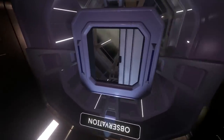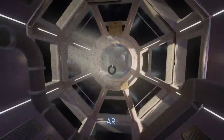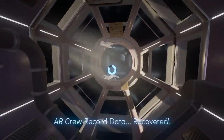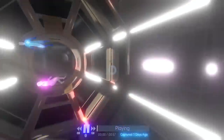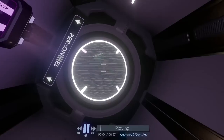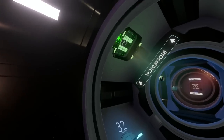Next we're going to go into Observation, just on the left when you come out of the hub. In here, press Square to recover the data — that's all you need to do in the Observation module. Then turn around and go into Biomedical, straight down the lift.